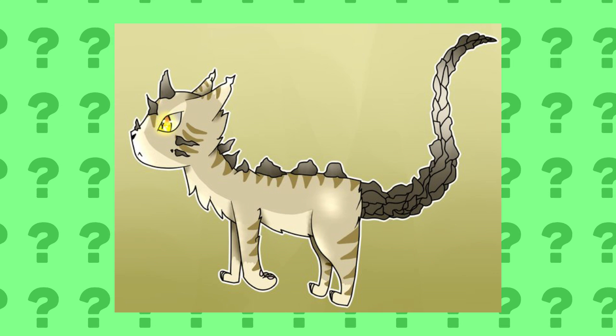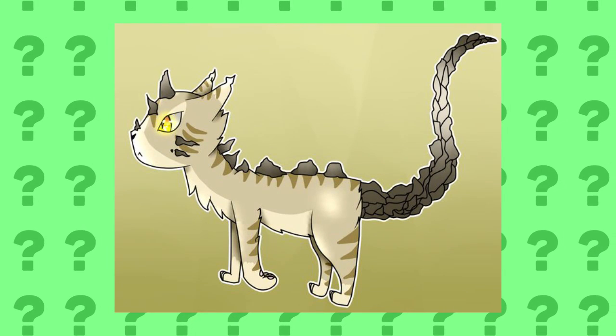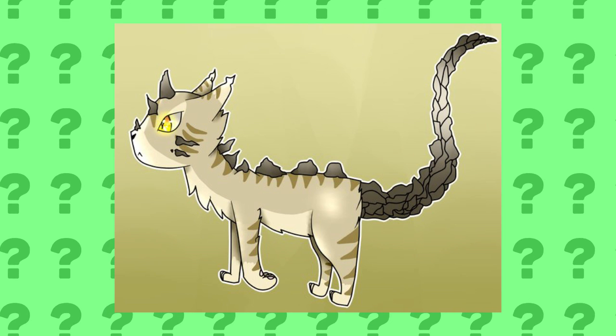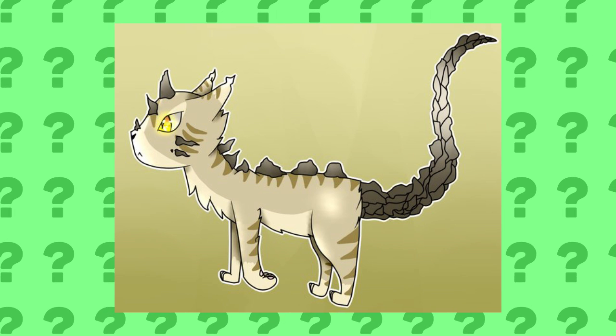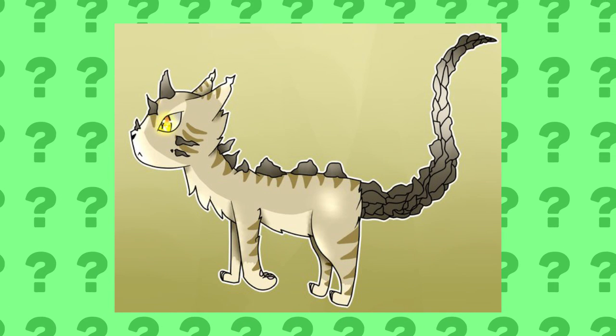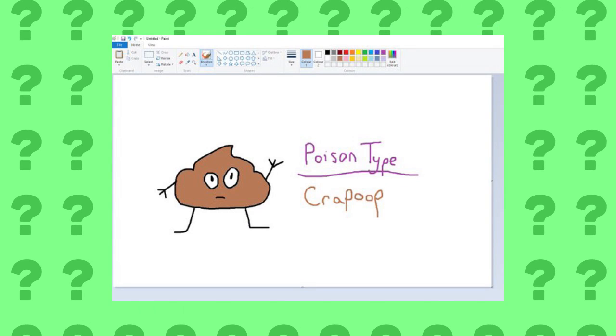Another personal favorite of mine comes from Twitter user NeonHeartPony, or Sakuralite, and it's called Pabellion, which would be a Rock type evolution for Eevee. This thing is awesome and I think it would actually be a really cool fit for Pokemon Sun and Moon. It could possibly live near the volcanoes where all the rocks are being formed, and I think that would be a really awesome fit.